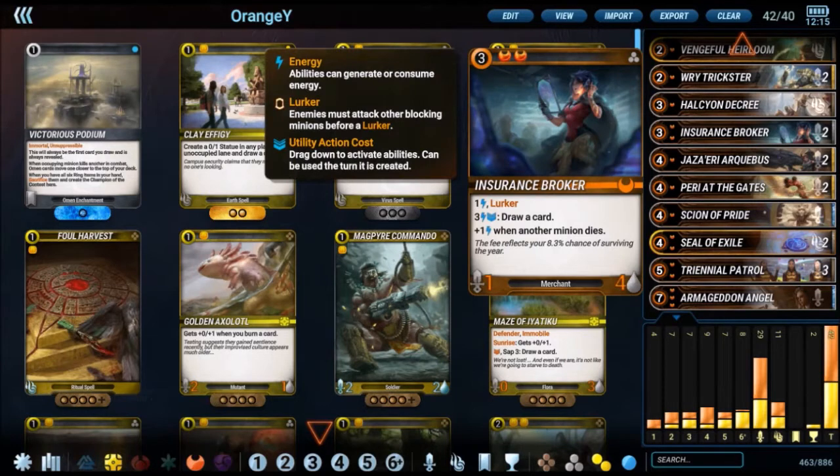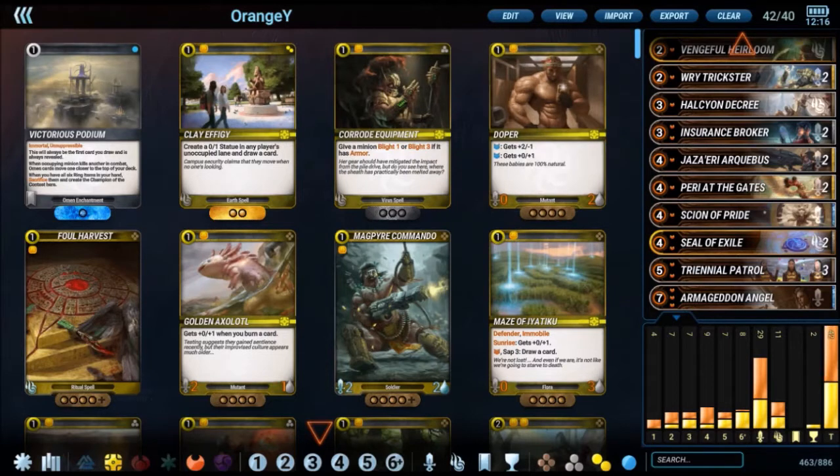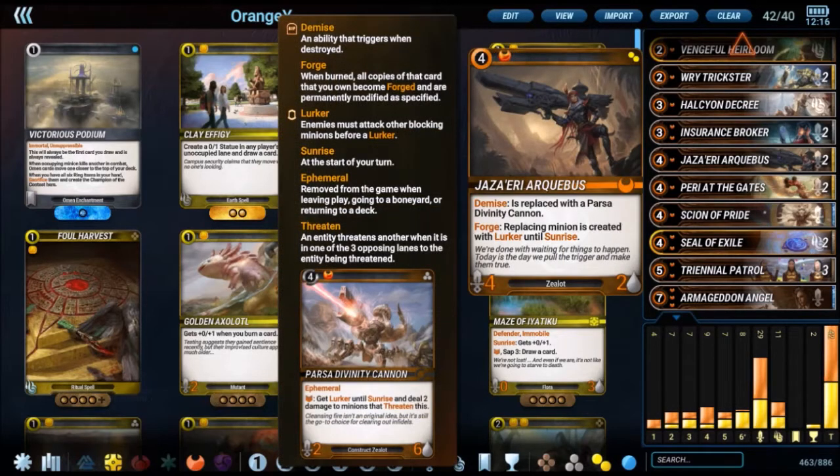Insurance Broker is another good draw option from orange. When you trade in your tokens, this card gains energy and enables you to draw cards. In terms of cards released with the Rings of Immortality expansion, for orange, there's Archibus, which is a 4-2, and when it dies it gets replaced by a 2-6 that also has the ability to deal 2 non-combat damage to minions threatening the opposing 3 lanes.